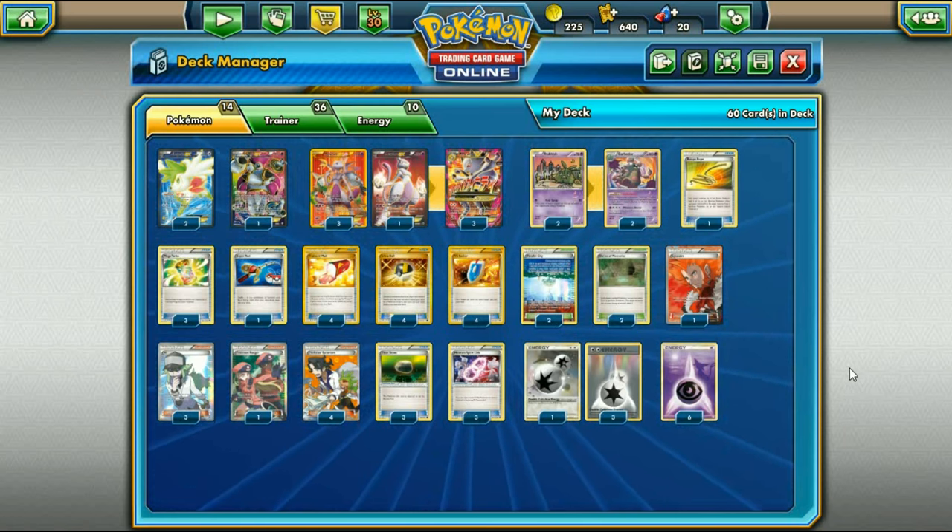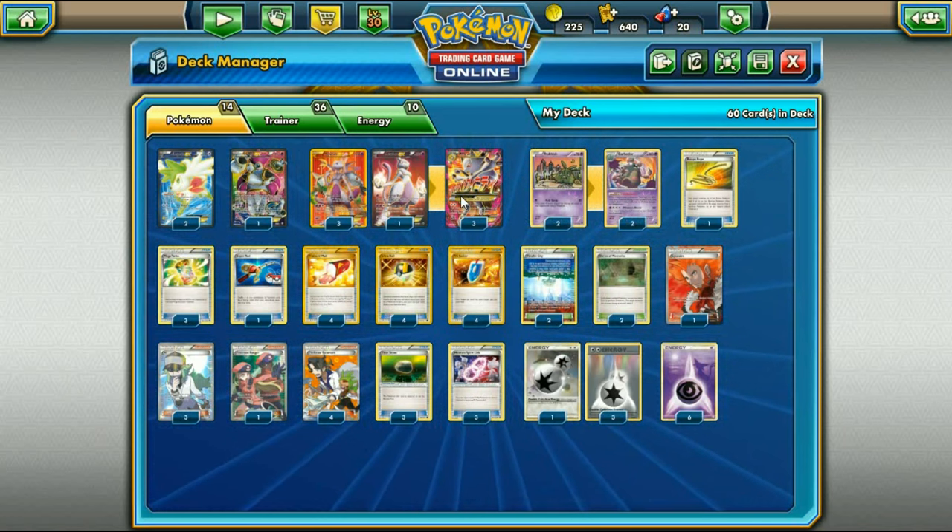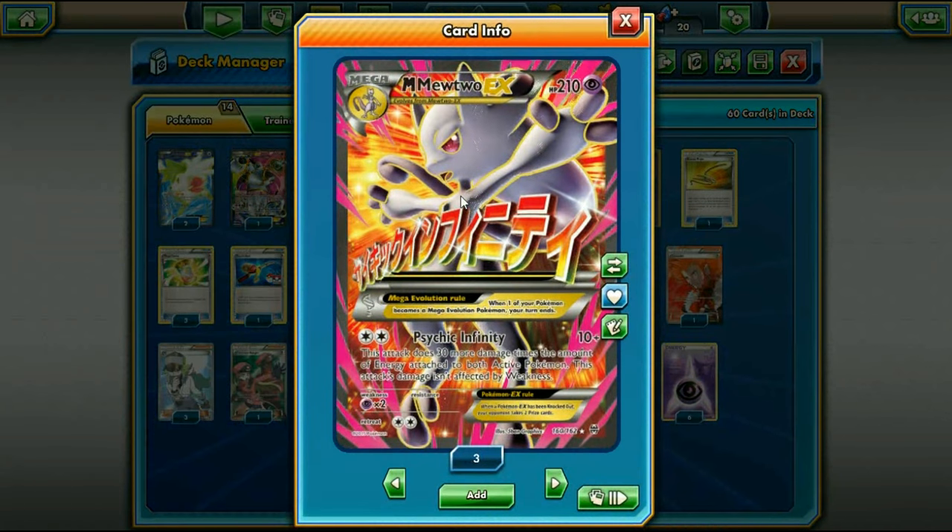Today we're going to be looking at a Mewtwo Y Garbodor deck. It's a pretty simple, typical Mewtwo deck, but we're going to look at it and try it out, showing you guys that this is one of the best decks in the standard format. Mewtwo Y EX is arguably one of the best Megas in the game — its attack Psychic Infinity is really, really good. For two energies, you can use any energy including DCE, and it does 10 plus 3 more damage times the amount of energy attached to both active Pokémon. That is insanely good and super easy to take one-hit knockouts with when you stack energies on it.